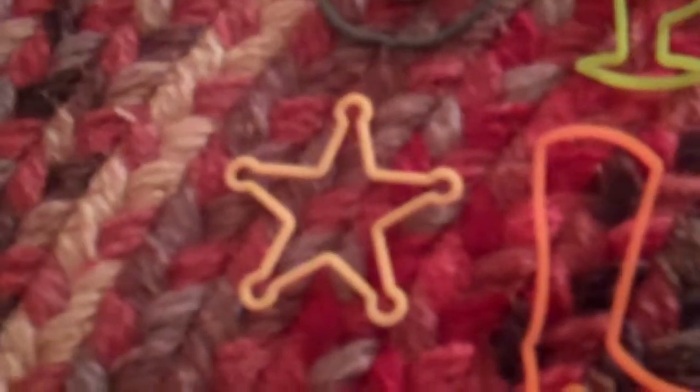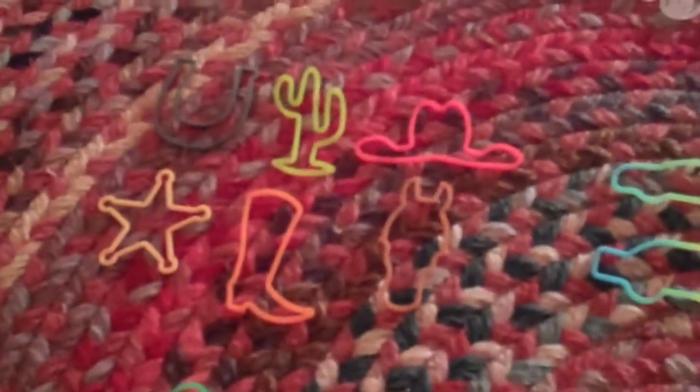The horseshoe, the cactus, the cowboy hat. Oh my gosh, the horse head — this is like so cool, look at that, isn't that awesome? The cowboy boot, which has this awesome point at the end — I don't know, it's just cool. The Sheriff's badge. And that's it for the Wild West pack.